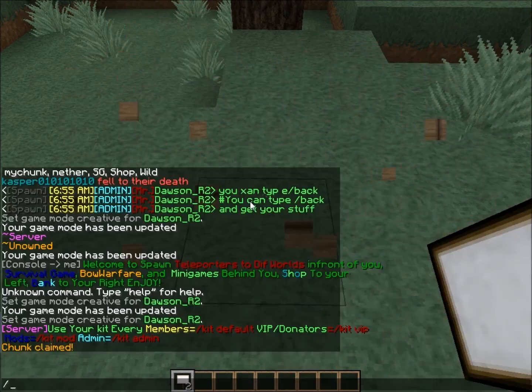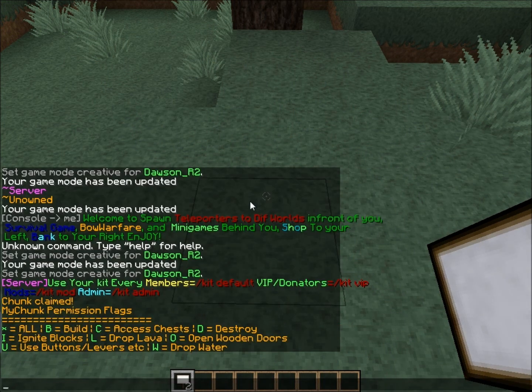So to get the flags, you type in '/mychunk flags'. There are all your permission flags — it sets the person to: build, access chest, destroy, ignite blocks, drop lava, open wooden doors, use button levers, drop water, etc.